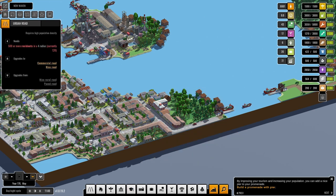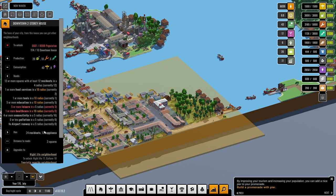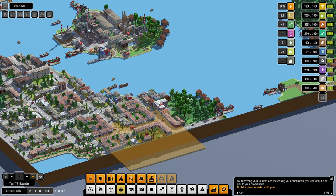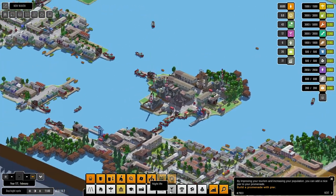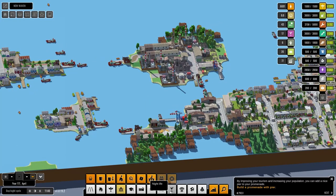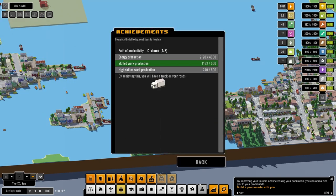That does push up the houses. Downtown two-story house — more leisure, more healthcare. We do not have healthcare unfortunately — this is something we're going to have to deal with later. I think I want to take that sawmill out — do we actually need it still? No we don't.